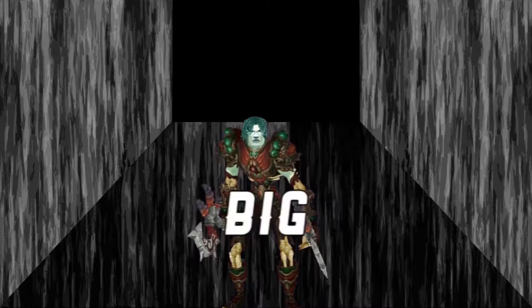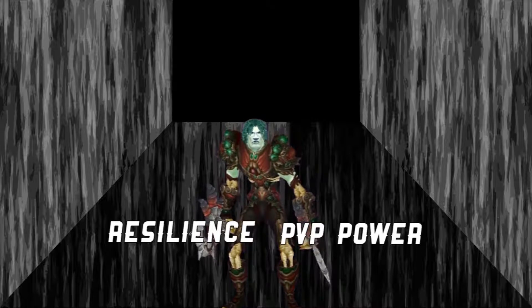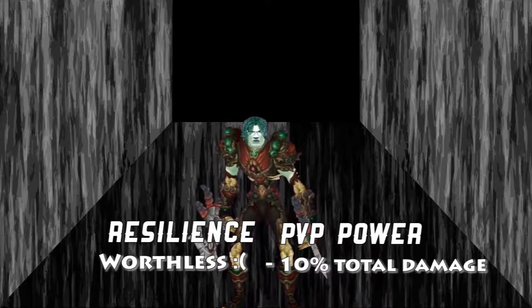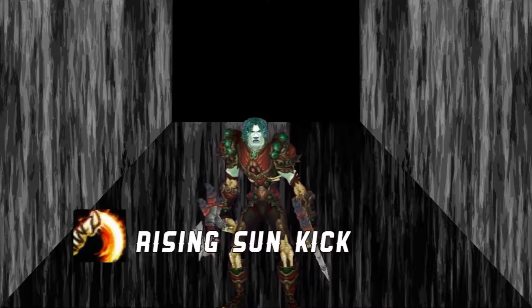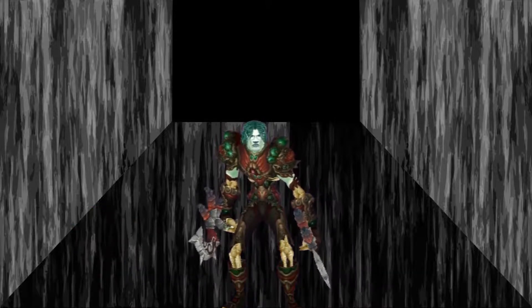They did a big set of changes in 5.3 to the resilience and PvP power sections of the game. What it's meant is that everyone's doing 10% less damage because of the PvP power, and everyone's resilience gems have kind of become worthless. But we gained a Rising Sun Kick buff of 10% damage, so our damage hasn't really dropped that 10% like everyone else's, because of the scaling.